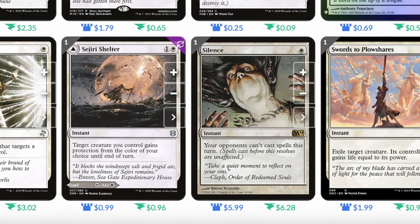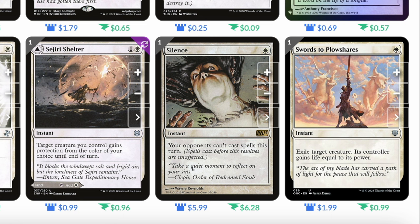Satyr's Shelter: one and a white instant, target creature you control gains protection from the color of your choice until end of turn. Silence: single white instant, your opponents can't cast spells this turn. Swords to Plowshares: single white instant, exile target creature, its controller gains life equal to its power.